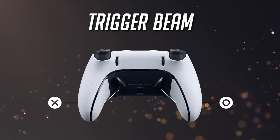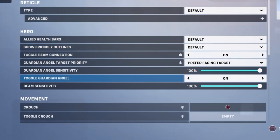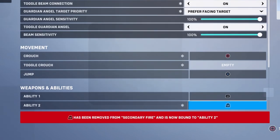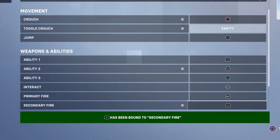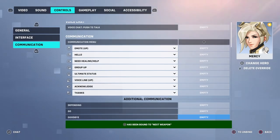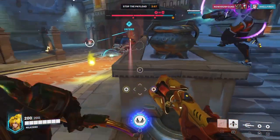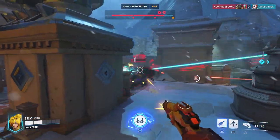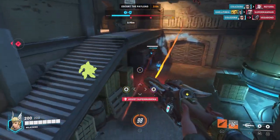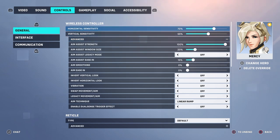As for my own preferred controller layout, that would be the Trigger Beam layout. Back on the controls panel for Mercy, make sure your settings are switched back to the standard layout, then remap Crouch to the Circle button, remap Ability 2 — Damage Boost — to L2, and Secondary Fire — Resurrect — to R1. You may also opt to remap Next Weapon to L3, or go to the Communication tab and remap Ping in World to L3, depending on whether you prioritize switching to your sidearm for Battle Mercy or tagging enemies as a team player. As for controller sensitivity and aim settings, I've already covered these in a previous video, so I'll just be showing my sensitivity settings here — feel free to pause and copy them.